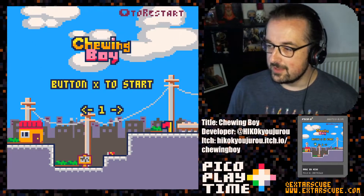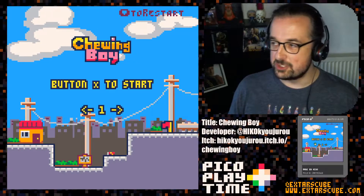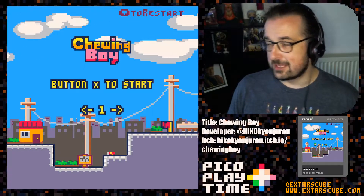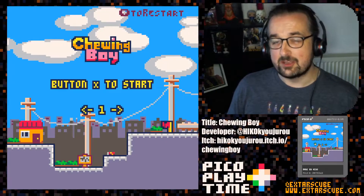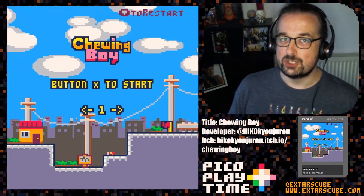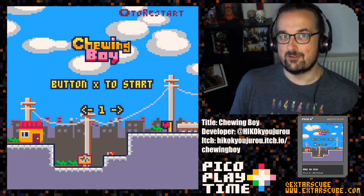This is a puzzle platformer — you're best off using a controller. There are 32 levels of puzzle platforming action. Now I managed to get to level 25, then I got stuck. I went into the cart and cheated the level, and then I got stuck on level 26, so the later stages of this game are pretty tricky. But I can show you some of the earlier stuff and talk you through it.